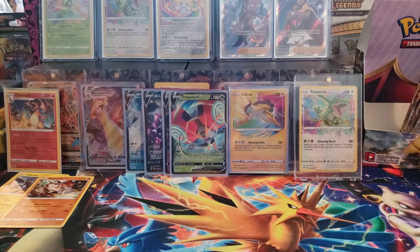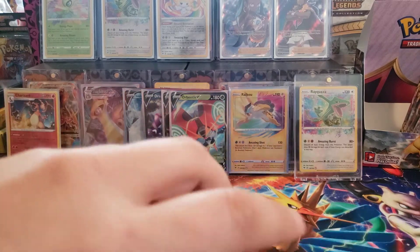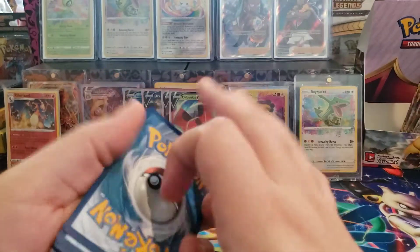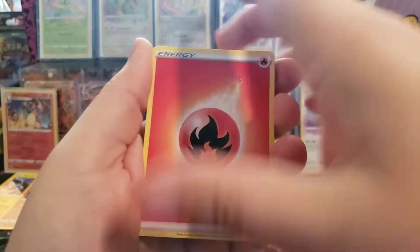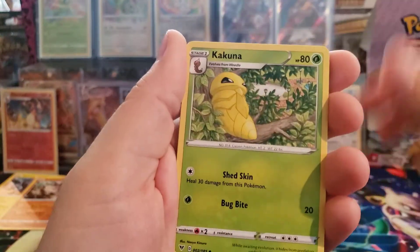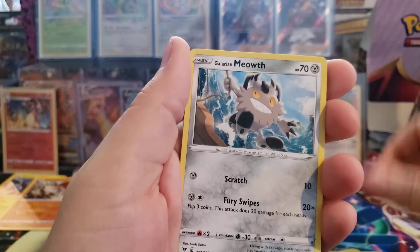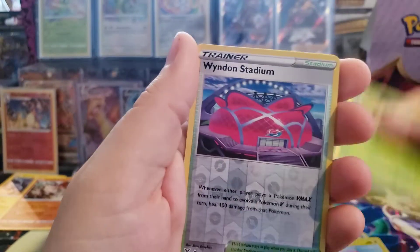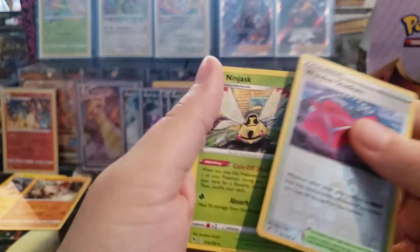I haven't pulled the Regirock yet either. I'm not sure how many holos are in the set but I think there's a good bit. Sableye, Hakuna, Giratina, Galarian Meowth, Duskull, Voltorb, Weedle, Reverse Holo Trainer, and a Ninjask.